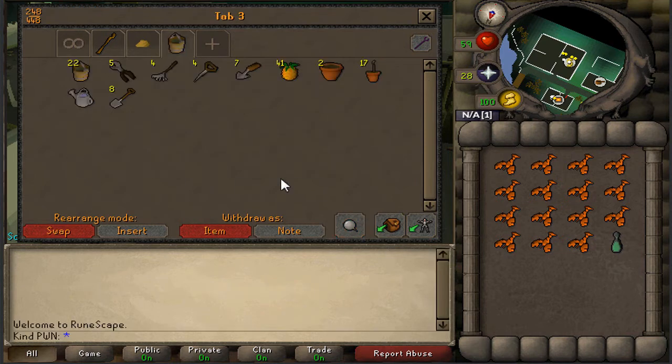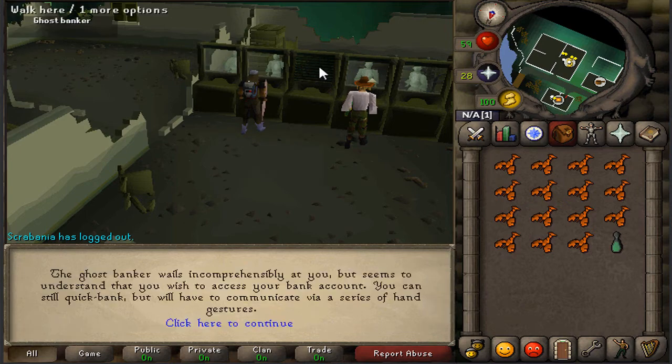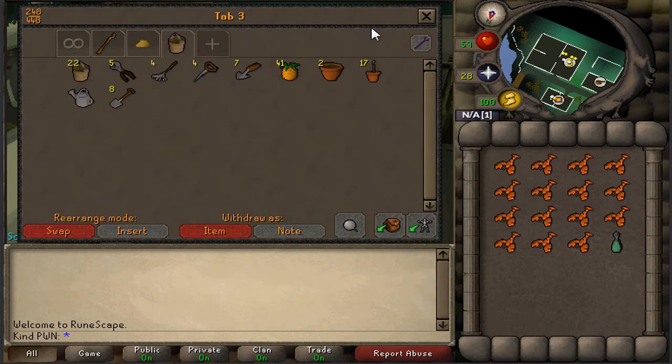I'm using Oak Saplings to get to around 32 Farming, and that should be well enough. The reason I want 32 Farming is to grow Ranarrs, which will make me a lot more money and let me get Prayer Potions at a cheaper price.